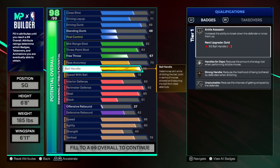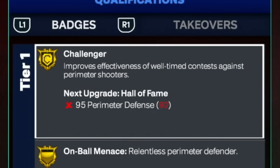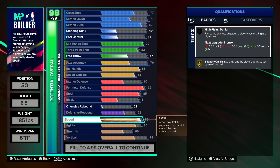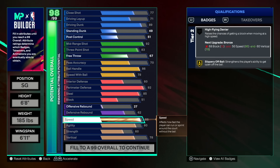Back to the build: perimeter defense is 92 in the builder, but with cap breakers it can go all the way up to 95 or 96. At 95 you get hall of fame challenger. I'm planning to use my cap breakers to raise perimeter defense to 95, then use a max plus one on HoF challenger to get legend challenger. This 6-foot-8 two-way sharpshooter finishing lockdown now gets a legend badge — just an absolutely insane build.